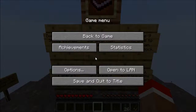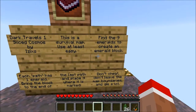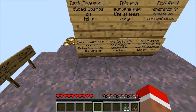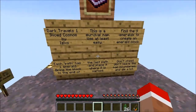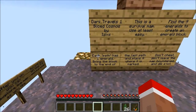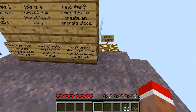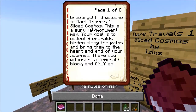This is a viable map — use at least easy. I'm using normal, because apparently it's a pretty hard map. Find the 9 emeralds to create an emerald block; each path has one emerald. Bring the block to the end of the last path and place it where marked. Don't cheat, don't leave the map boundaries, and die a lot.